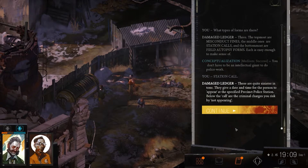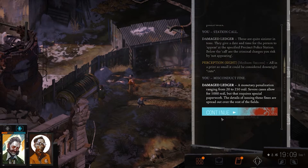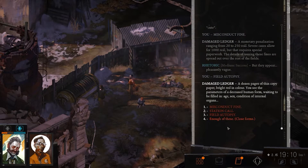Station calls are quite sinister. They give a date and time for the person to appear at the specified precinct police station. Below the call are the criminal charges you risk by not appearing, all in print so small it could be considered downright cute. Misconduct fine: monetary penalization ranging from 20 to 250 real. Severe cases allow for a thousand real, but that requires special paperwork. The details of issuing these fines are spread out over the rest of the fields, but they appear pleasantly vague.